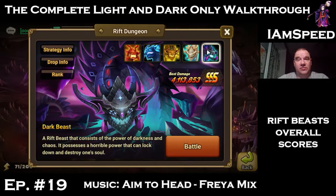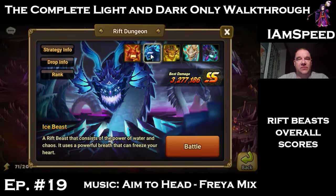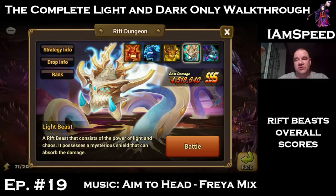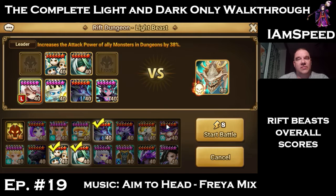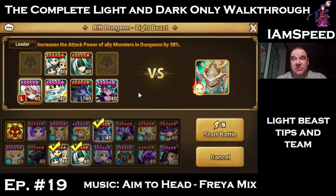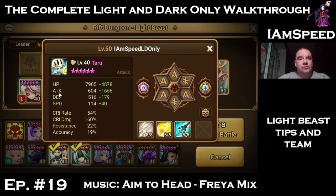Light and dark are both triple S, over four million. Double S for wind, double S for water and ice, and double S for fire. We'll start with the triple S's first and work our way down. This is the light beast, and the light beast is all about breaking through the shield. The best thing to do that is ignore defense, and I only have one monster — Taru — who does ignore defense.